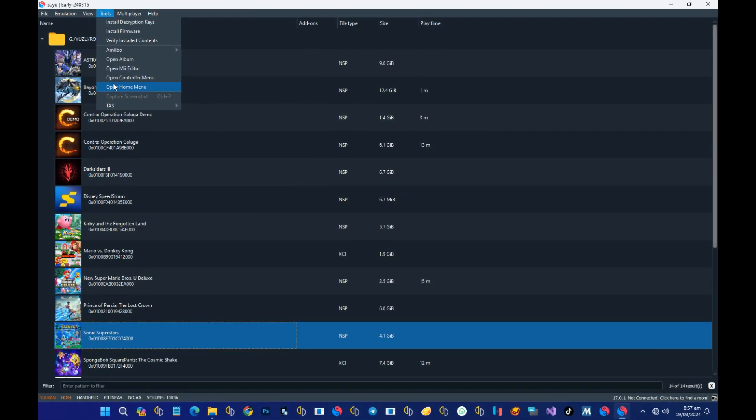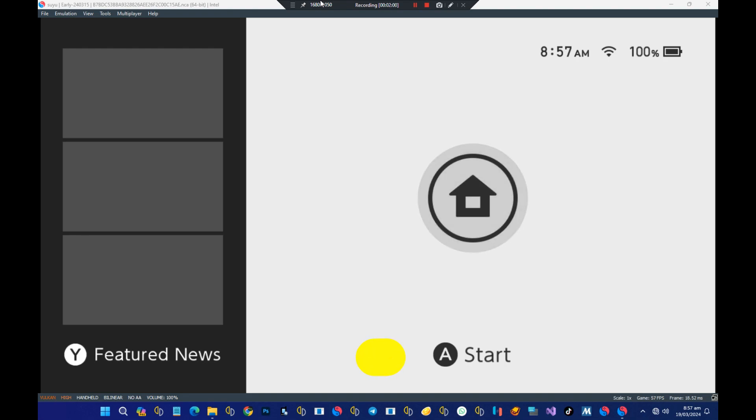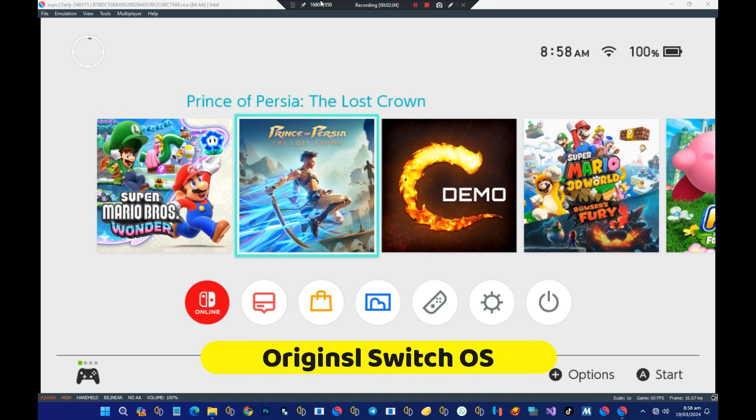Remember in my previous video when I mentioned one of its coolest features? It can boot the original Nintendo Switch operating system directly from your PC. Pretty awesome, right? But wait, there's more.